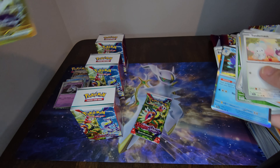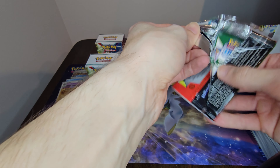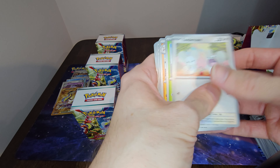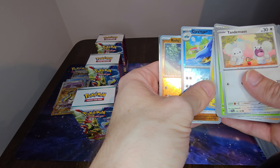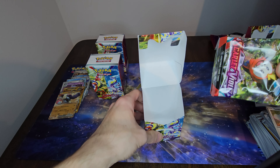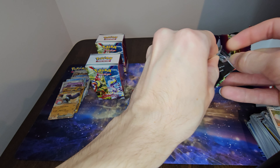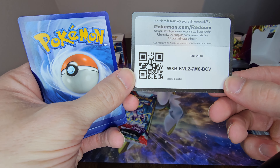I kind of wish I was pulling more secret rare cards or even just EX cards — I don't even know how many EXes are in this set. Kind of like that Gyarados EX I pulled — I have no idea how rare it is. But speaking of EX, we got a Great Tusk EX! The EXes are actually part of the normal numbering system but they're still kind of a special rare card.